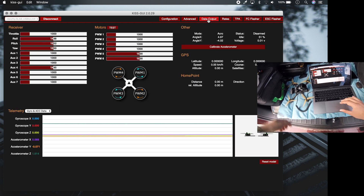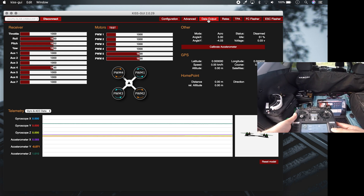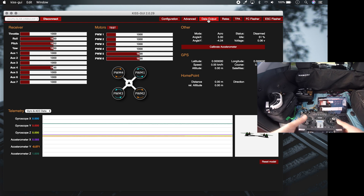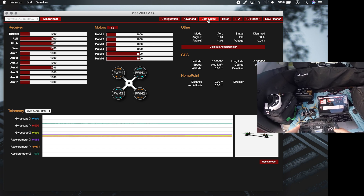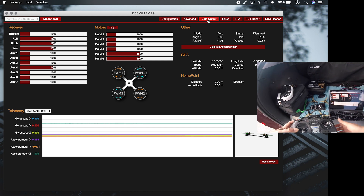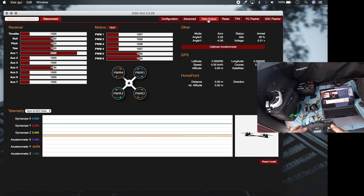Save, and see - now if we go into data output, on my transmitter I'll switch to the other model. So now what you'll see is if I throttle, I'm actually sending 1000 to 2000. And if I'm at 1000, that means the idle speed of the motors will be at 1057, which you'll see in the motor outputs on the screen. Once I'm armed, I don't need my Idle Up switch anymore.